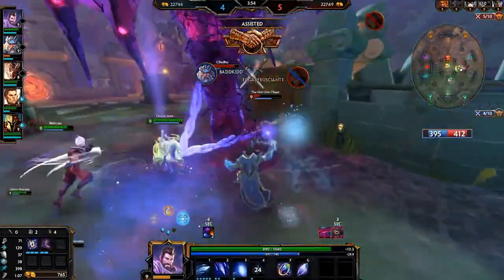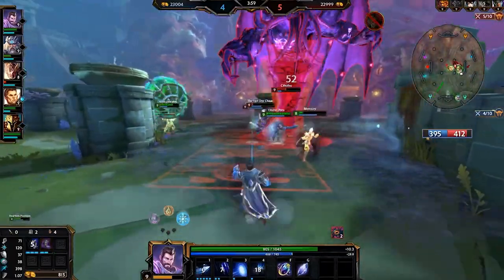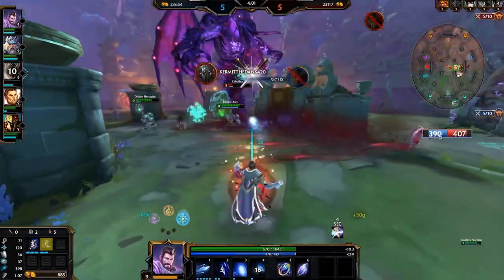Merlin is Smite's only tri-stance character, and what that means is he has 3 different stances that he can choose to be in, and each stance has its own unique set of abilities.